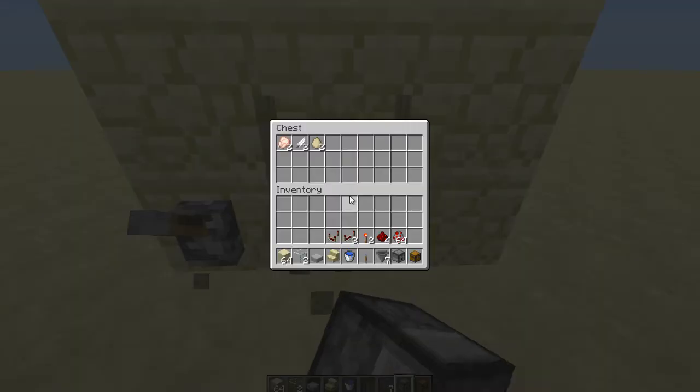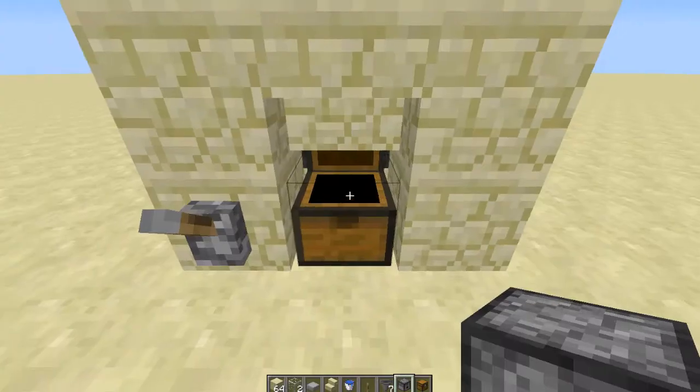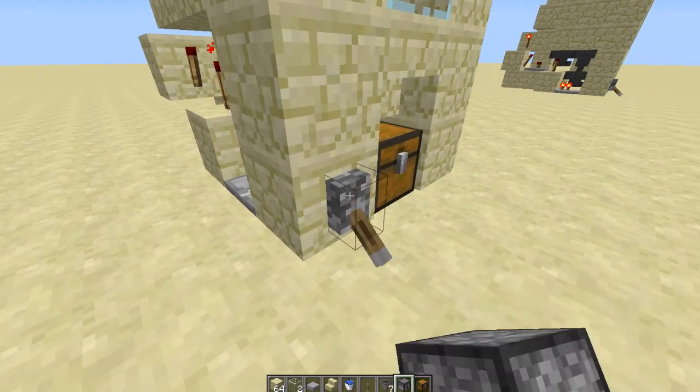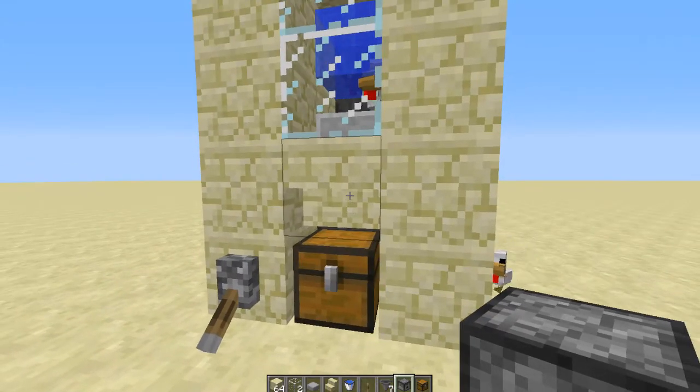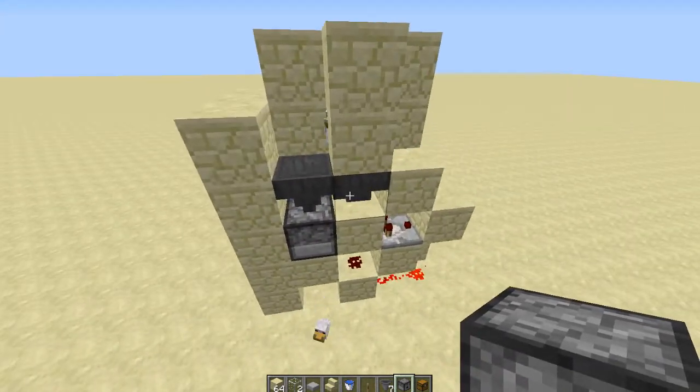It will give you raw chicken and feathers unless you flick this lever into the down position, in which case it will give you the eggs of the chickens right away. So let's get on to building it.